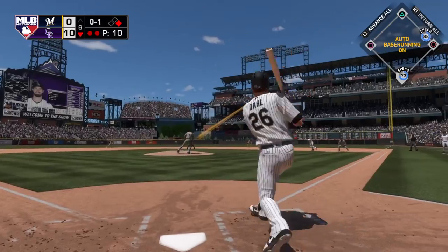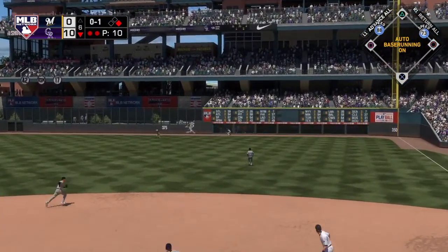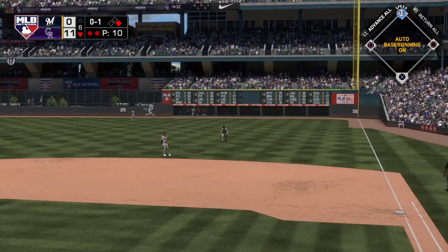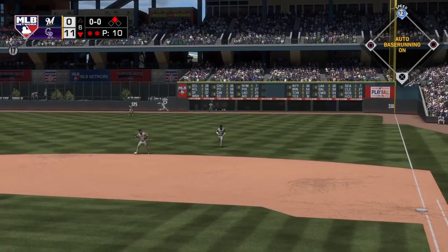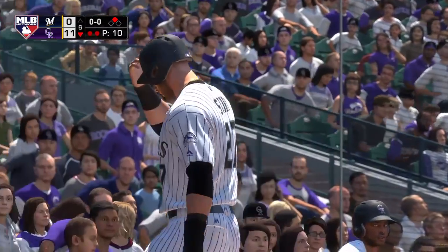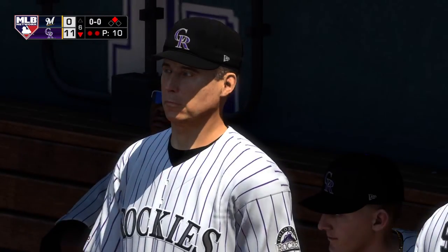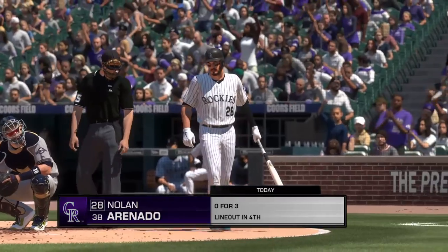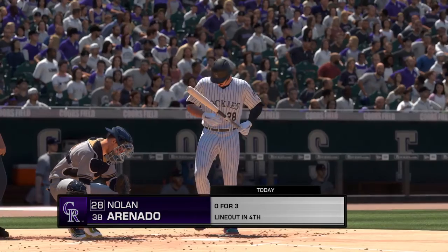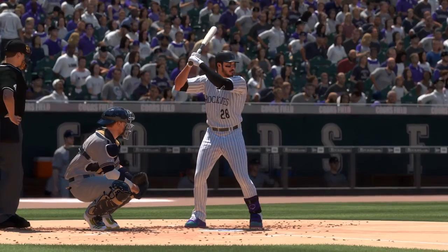Oh-and-one count and the pitch — hit sharply toward the right side, he leaps but he can't get it, it's down for extra bases. Story is on his way home, he scores as they extend their lead even further. They're posting video game numbers here — that's their eleventh run of the game, they're showing no signs of slowing down, just an absolute onslaught from this offense. Next it'll be the number four batter for the Rockies, Nolan Arenado, lifetime versus Jordan Lyles he has a three-for-twelve line and one home run.